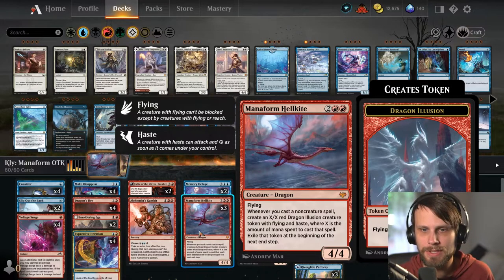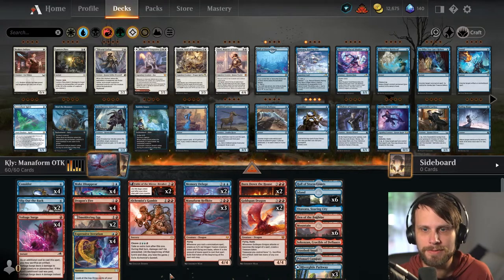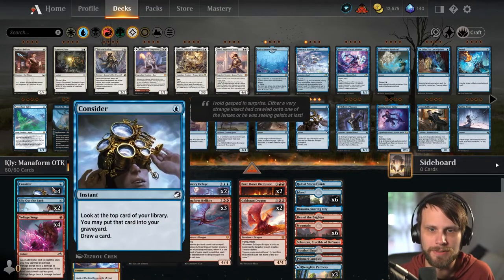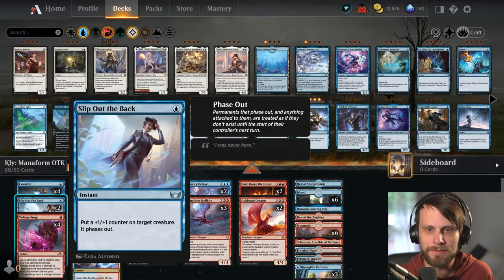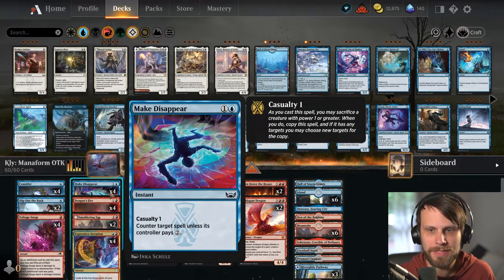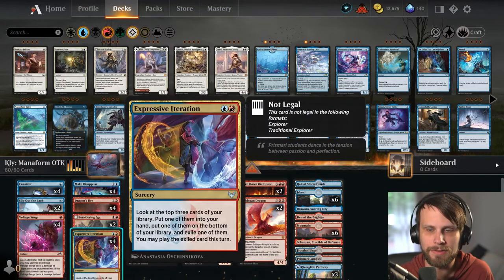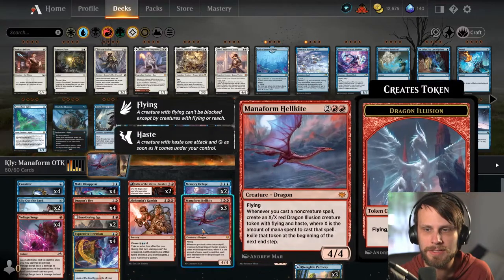Now to take advantage of that, we do have a lot of relatively inexpensive cards that we can start to double up on. So we've got Voltage Surge, we've got Consider, Slip Out the Back for a little bit of protection, Make Disappear — this is obviously a really nice one to counter spells on the opponent's side without having to invest a ton of mana. Dragon's Fire, like we said, Expressive Iteration. Fable of the Mirror Breaker does trigger the Manaform Hellkite, which is really nice.